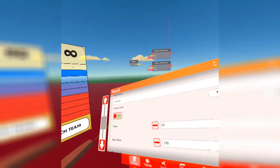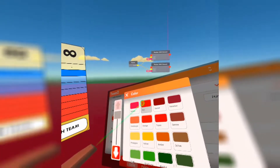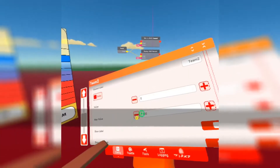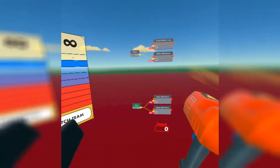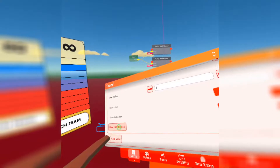We're going to make this red for team two, set it to zero, set the max score to five, and preview this HUD element. As you can see it's at the bottom right of the screen.